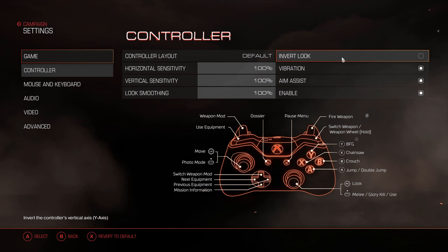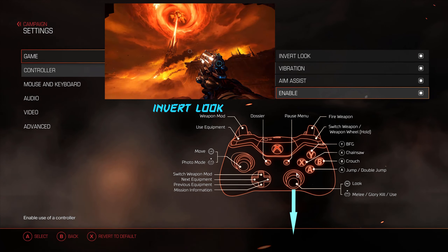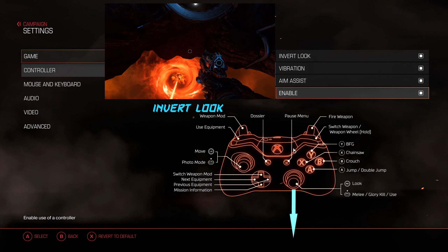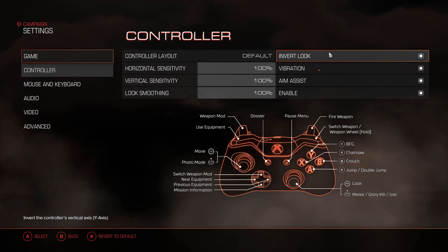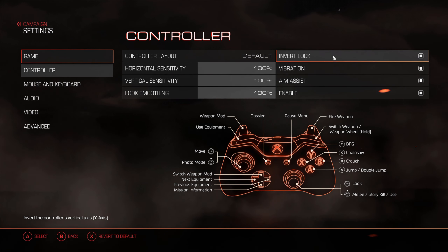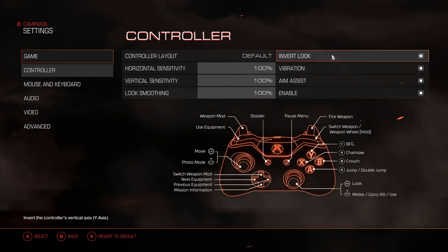Moving on to the right column, starting with invert look. When toggled on, it will switch the looking on the Y axis — so if you push down on the thumbstick, your character on screen is actually going to look up, and vice versa. I don't prefer that for FPS games — flight simulators or anything where you're flying a vehicle or a helicopter, I prefer to have that on. But in FPS games, a lot of people do like it, so it's a good option to have. It's up to personal preference.